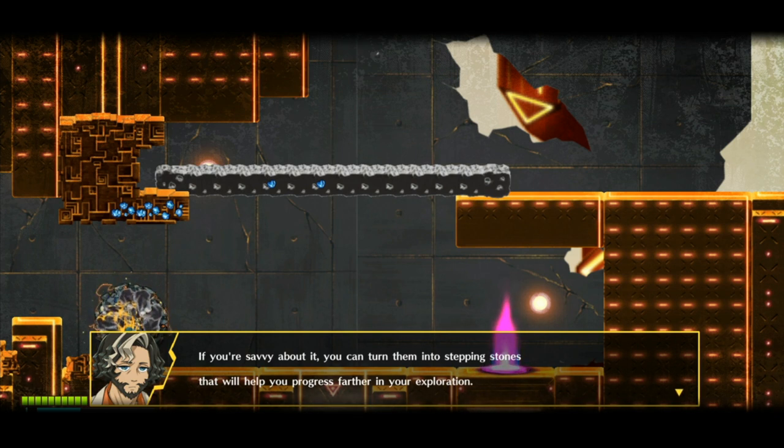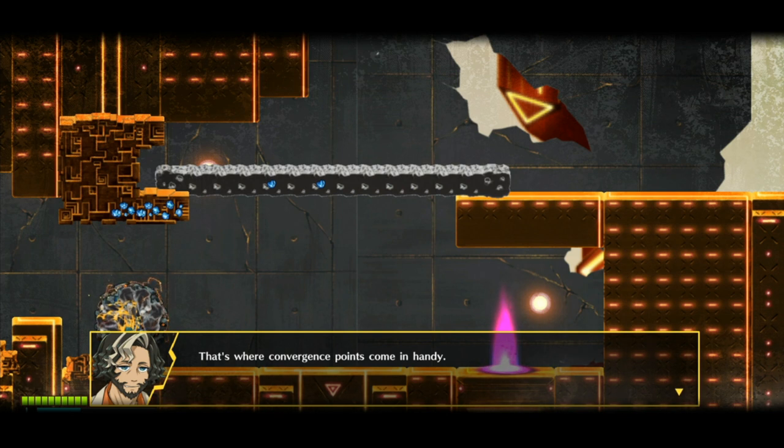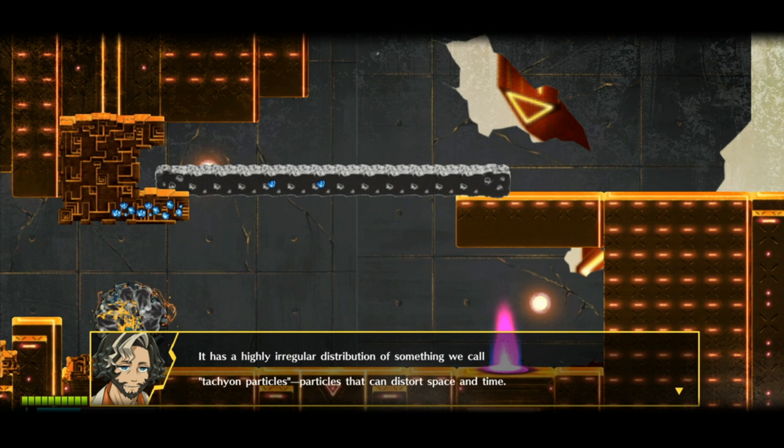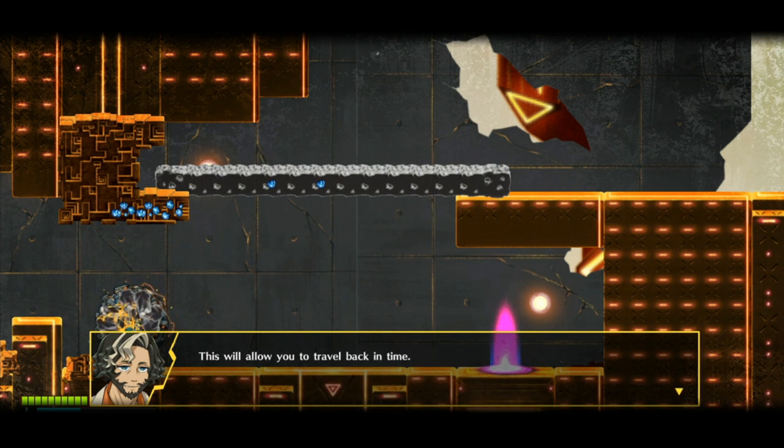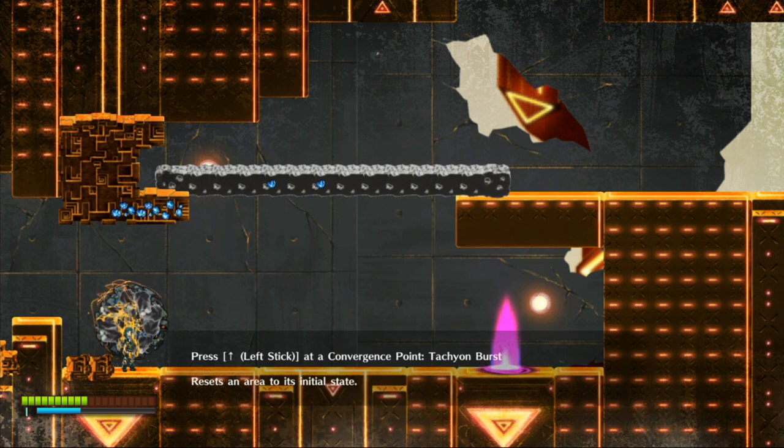In-game tutorial: 'Have you noticed how the walls and pillars break and turn into debris? If you're savvy about it, you'll turn them into stepping stones to help you progress.' 'In other words, destruction can sometimes beget progress.' 'So I can use debris to help me reach stuff — got it. What if I mess up and break something I shouldn't have?' 'That's where convergence points come in handy.' 'See that spot surrounded by pink glowing particles? It's called a convergence point — it has a highly irregular distribution of tachyon particles that can distort space and time. Using your ability to oscillate electromagnetic waves in the tachyon field, you can incite a tachyon burst, which will allow you to travel back in time.' 'Wait — travel back in time?!'